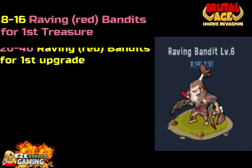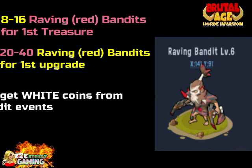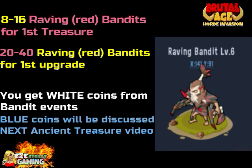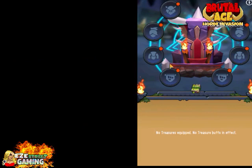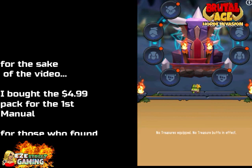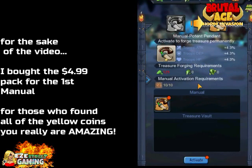So you're looking at 8 to 16 red bandits for the first treasure, then 20 to 40 red bandits for the first upgrade. You get white coins from the bandit events — you get a bunch of them, just keep doing what the event asks. We'll get into the blue coins in the next video because we don't have time to cover that here too.